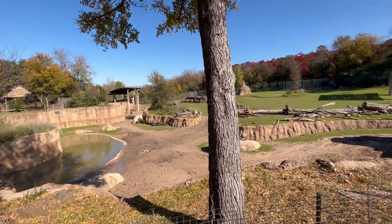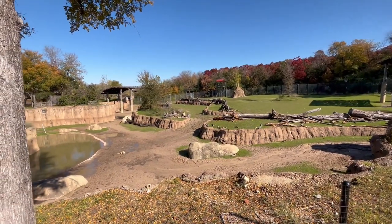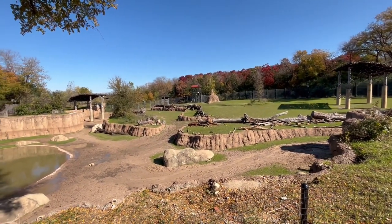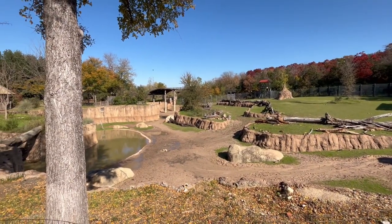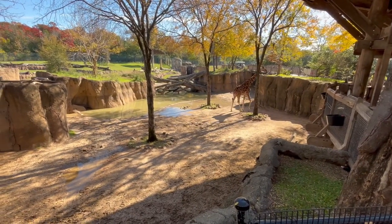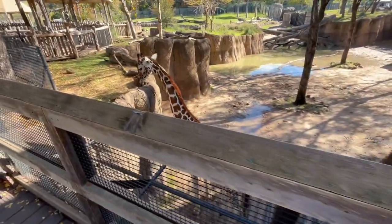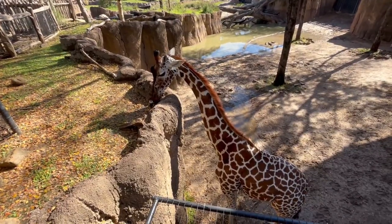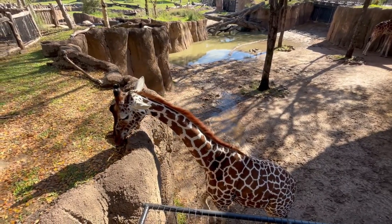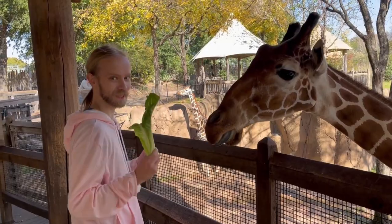Next door there's a very large mixed habitat for greater kudu, zebra, ostrich, guinea fowl, and giraffes. I only saw the kudu in this part of the habitat — the birds are probably gone because of the avian flu, and I don't know where the zebras were. Man, these kudu were big — I thought they were deer-sized, but they're actually elk-sized. The giraffes had been sectioned off from the other animals for feeding time. The female giraffe — I don't remember her name — most of these African animals had very African names. The male giraffe's name was Five, I don't know why, but you already know.